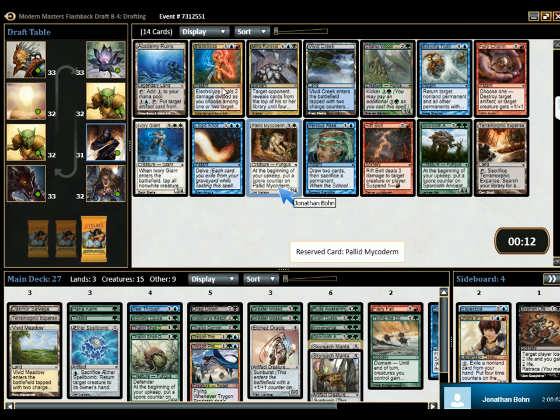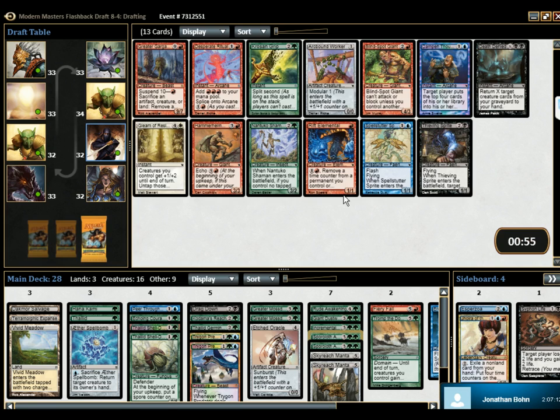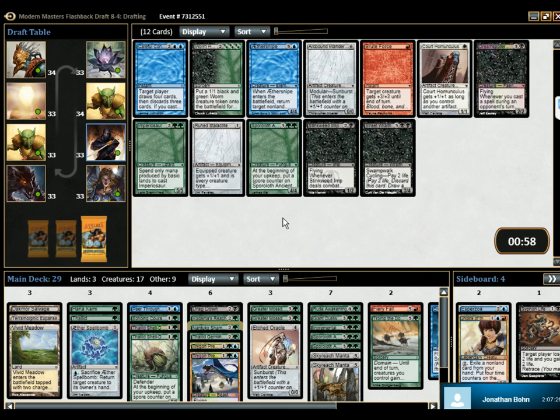This is going to wheel. But if we grab one of these, then the other will wheel. I don't want Electrolyze. Which of these two would you like? I want Electrolyze. What we really need is another Kodama's Reach. I agree. Which I guess we're not going to hit anymore at this point. This guy? Sure. Yeah, for some reason we got cut on the Kodama's Reach.